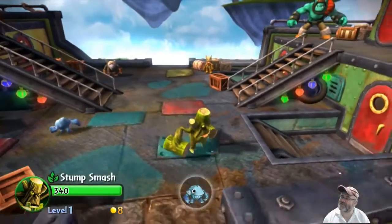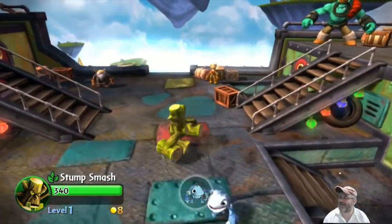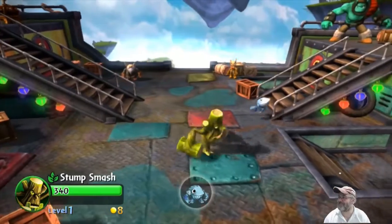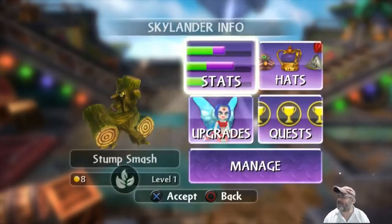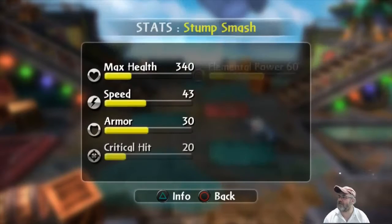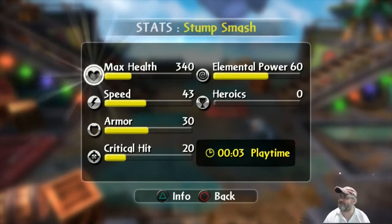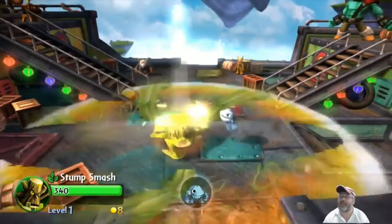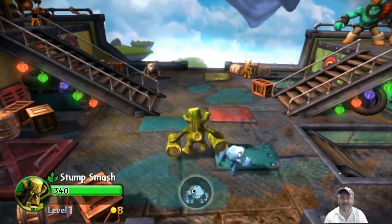Yeah, it looks like only Ninjini does a little flip. They're all still adorable. Anyway, there you go - Flock Stump Smash, nothing special about him. We'll go ahead and take a look at his in-game stats - they might be a little different, I'm not really sure, never compared him to regular series one Stump Smash. Oh there you go, in case you want a comparison there's the Flock Stump Smash. He's been on for three minutes, that means it's time for me to go. Thanks for watching everyone and I'll see you in the next video, bye bye!